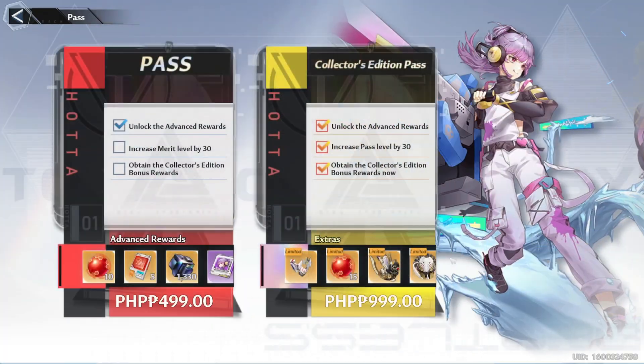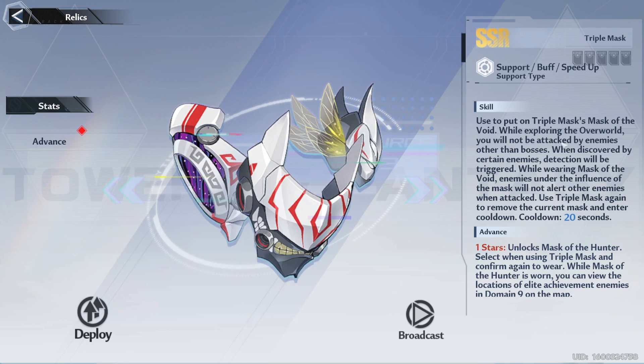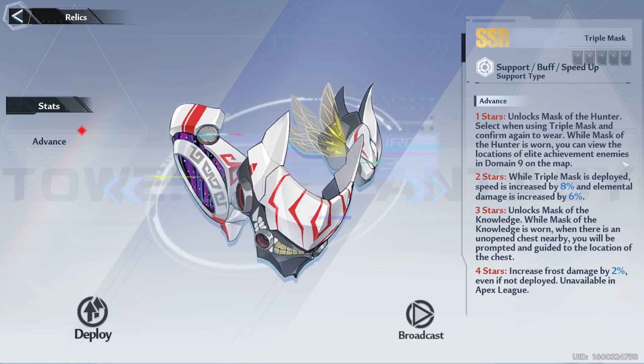Next there's the new battle pass with a new vehicle and mask relic. When equipped on the overworld, we won't be attacked by enemies other than bosses.